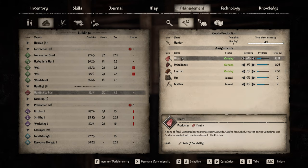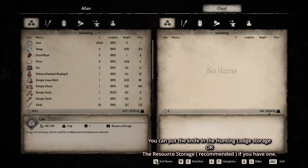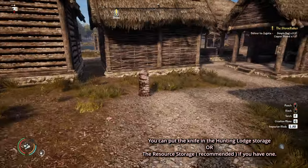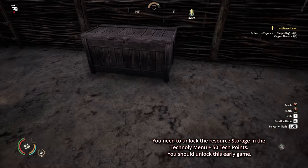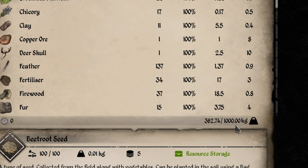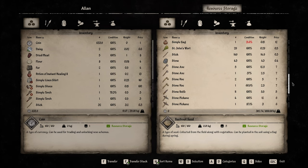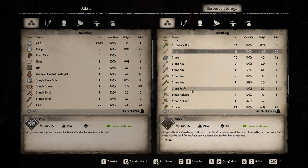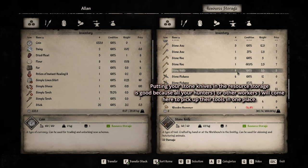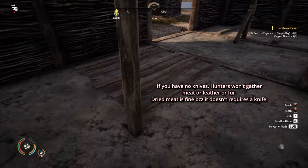You don't need to give them a bow or arrows - all you need is a knife. For meat, they require a knife placed either in the hunting lodge chest or in a resource storage nearby. I recommend building a resource storage, which holds 1000 kg of items. I store all my knives, tools, hammers, and other resources there - everything except food. Right now I have 11 stone knives, so they're fine.